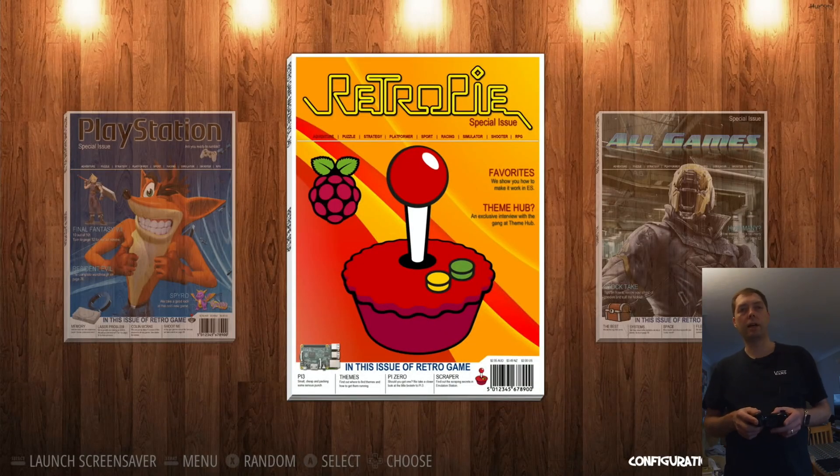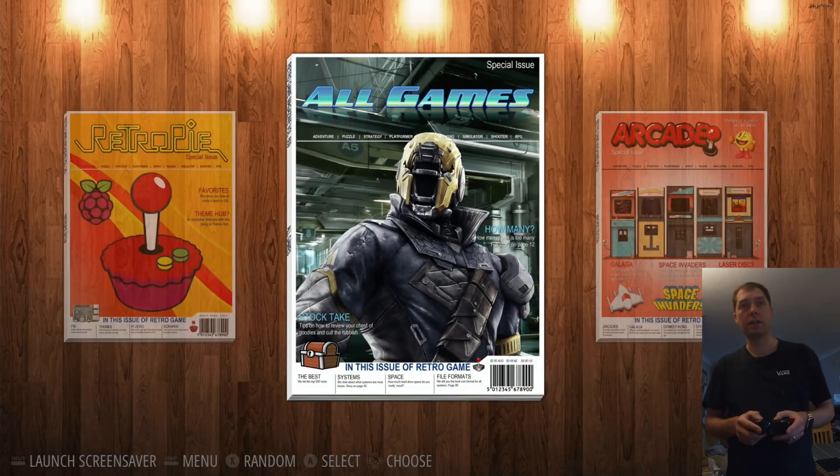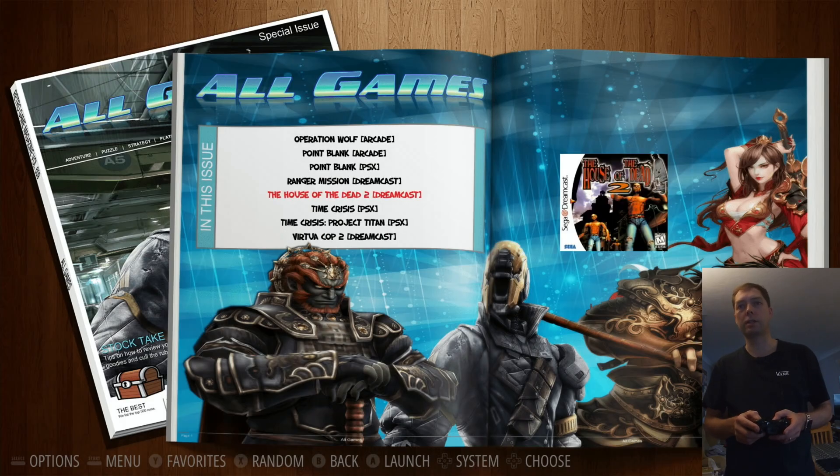So I went for this theme called Magazine Madness, because I think it works really nicely for this. You can see I've got an all-games section, and if I flick through, you can see all the artwork is in there. Anything that wasn't there I added in manually, but the rest was done by the scraper.